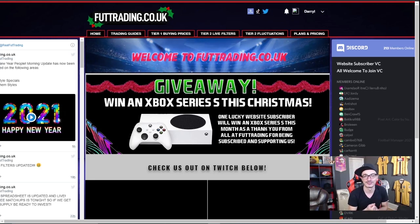£10 a month gets you access to Tier 1, which gives you buying and selling prices for silver cards, special cards, icons and Thursday flips. Tier 2 is £15 a month — it includes all of Tier 1, access to live filters, our chem style area, which is extremely effective right now, and our fluctuation area where we monitor the market for lows and highs, allowing you to make as much coins as possible. So make sure you check it out, but for now let's get into the video.